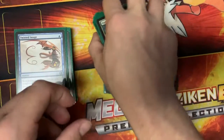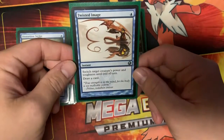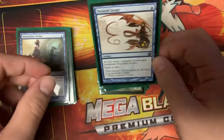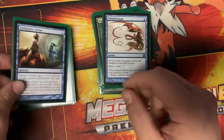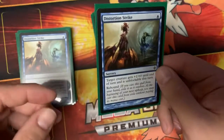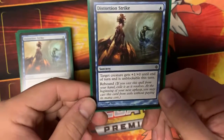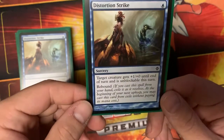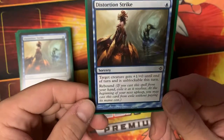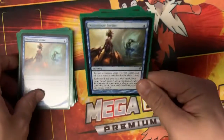We also have Twisted Image — it switches target creature's power and toughness until end of turn and draws a card, so it replaces itself and can save us some damage. We also have Distortion Strike: target creature gets plus one plus zero until end of turn and is unblockable, for one blue mana. It has rebound — so if cast from hand, you exile it as it resolves and may cast it from exile at the beginning of your next upkeep without paying its mana cost. Essentially two turns of unblockable.